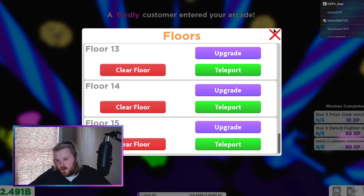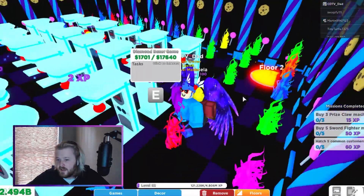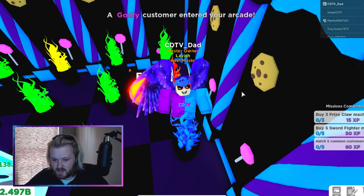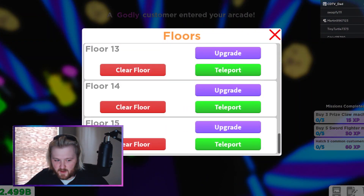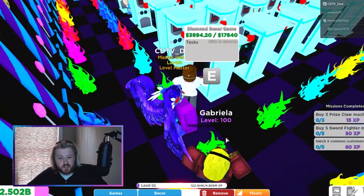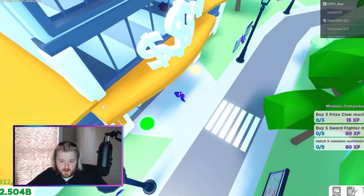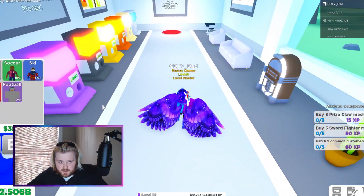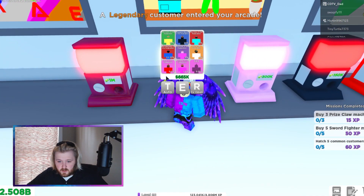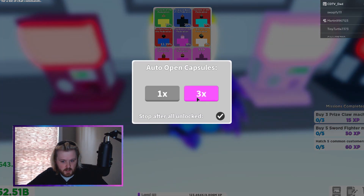It doesn't matter — all that matters is I got it. I got all the floors, I got all the secret customers, I believe, unless there's another secret customer in that other capsule. Can somebody let me know down in the comments if there actually is another secret customer? I need to know so I can go AFK grind that egg. I'm missing the 0.01, so let's go ahead and get that.